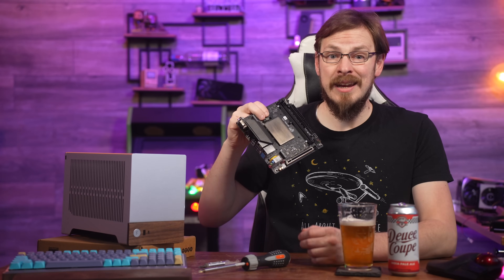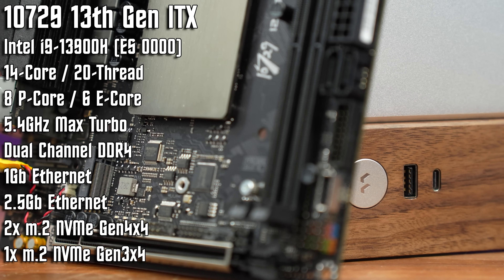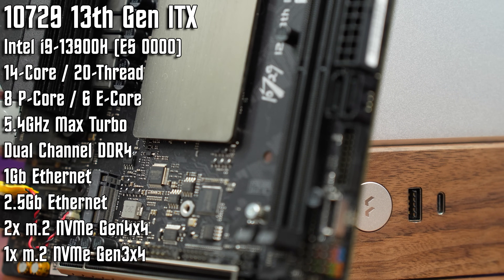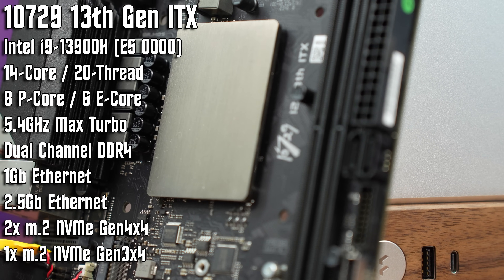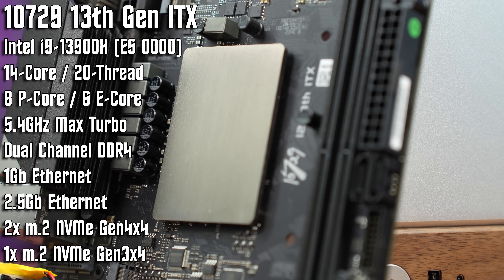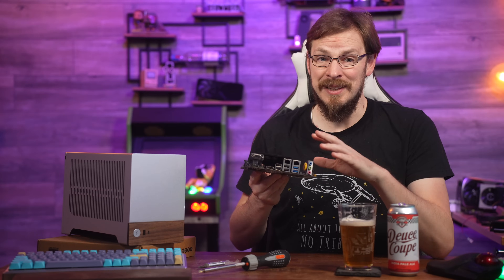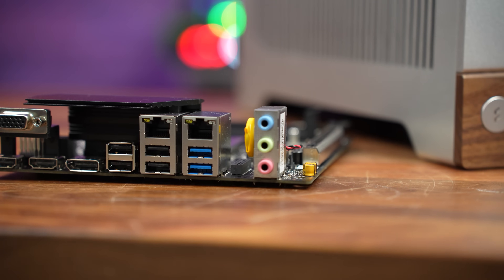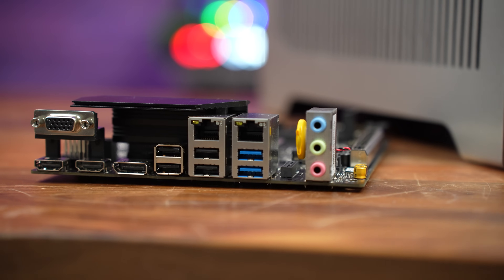The other specs on this board are equally as exciting as the CPU performance. Down at the bottom, we've got a PCI Express Gen 4x8 slot for graphics cards. We have a total of three NVMe slots, two of which are Gen 4x4 and the third of which is a Gen 3x4. I will say the rear I/O for this board is a bit lacking, especially when it comes to USB. We've got four USB 2.0 ports and only a pair of USB 3.0 ports.